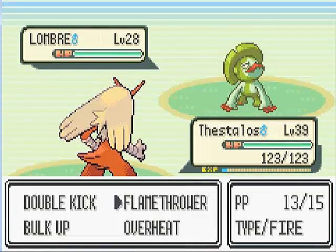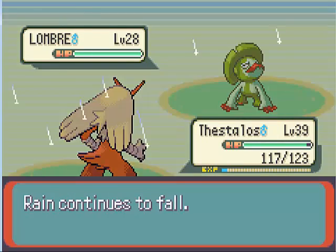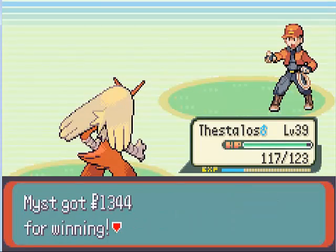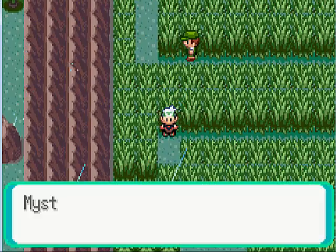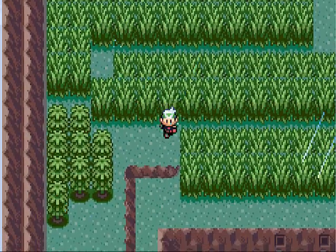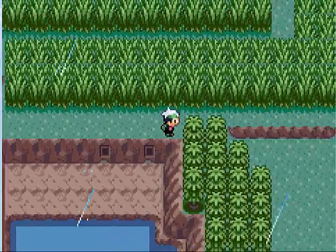Lombre is probably the bigger threat in this rain, because it's kind of Rain-ish. If you head straight down here, you can get a Nugget that'll sell for some good money. We don't need to go around there right now, let's head over this way.